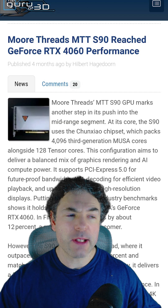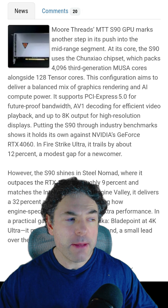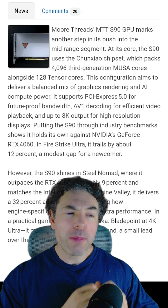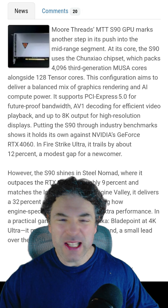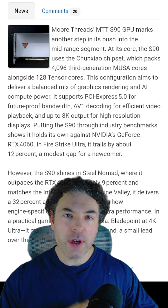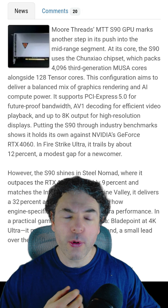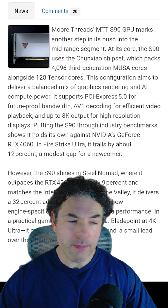On the subject of its previous GPUs, the MTT S80 and S90 had pretty bad drivers at launch, but the S90 — which is basically a refresh of the S80 — could oftentimes match up with an RTX 4060. For example, in Steel Nomad it was about 200 points faster than the 4060.